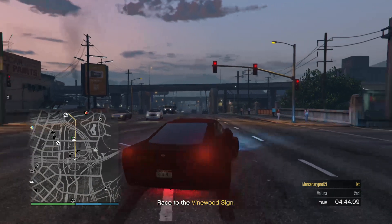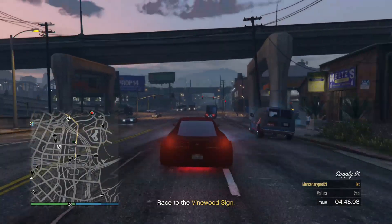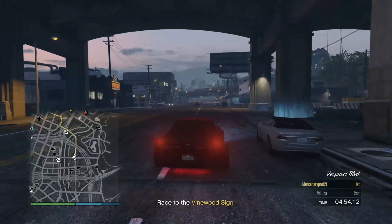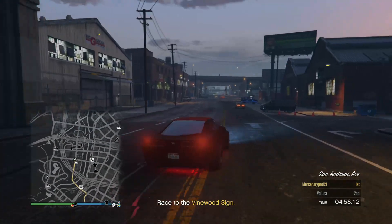You just let your friend know — which I just did — that you got the glitch to work, and they're going to go ahead and finish the race or exit out. You just want to make your way over to the car meet.